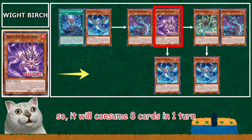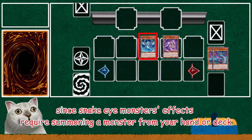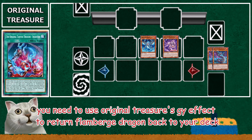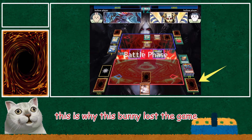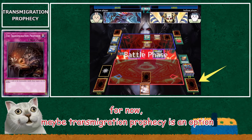You won't include the third Flamborga Dragon because it's a brick. Since Snake Eye monster effects require summoning a monster from your hand or deck, after your main combo you cannot summon Flamborga Dragon again. You need to use Original Treasure's GY effect to return Flamborga Dragon back to your deck. But if you don't have any level 1 Fire monster left in your deck, you cannot use this effect. This is why this bunny lost the game. If there is a Snake Eye monster that can summon Flamborga Dragon from the GY, it will be better. For now, maybe Transmigration Prophecy is an option.